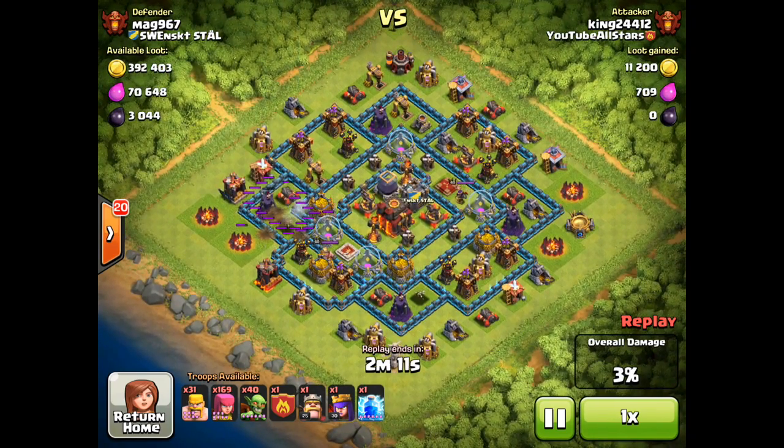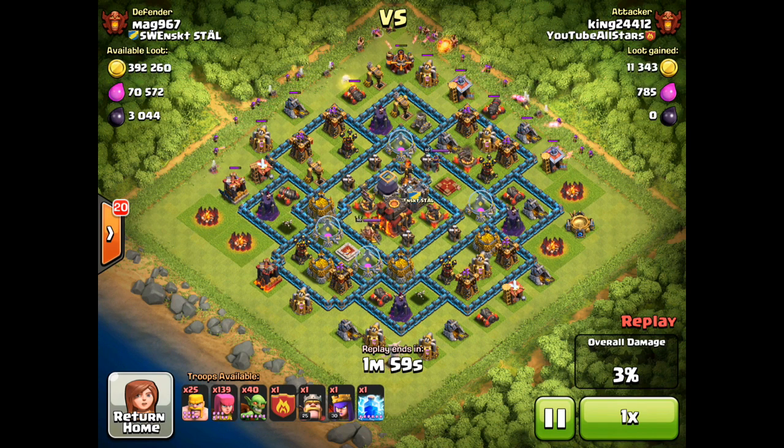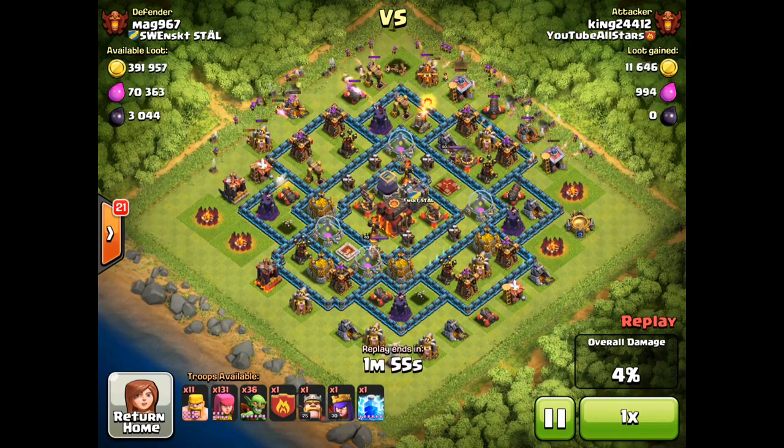Dropping the lightning to take out those mortars and wizards very carefully — you can see I only injured the wizards there, unfortunately not taking them out. I could have dropped my lightning to destroy one of them, but I decided to hold off and save it. You'll see why I did that later.